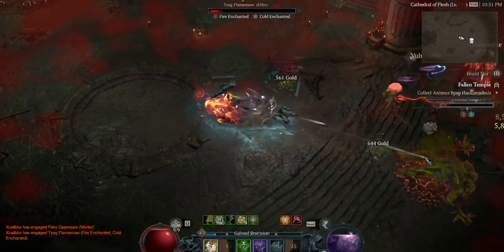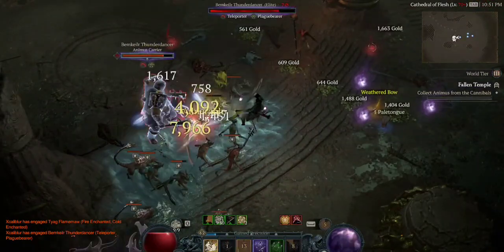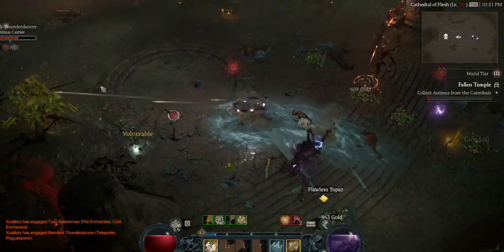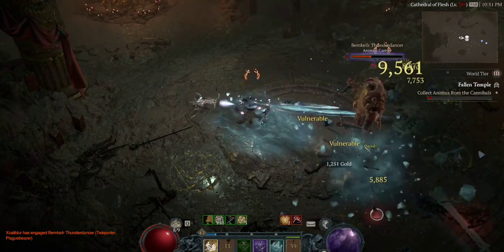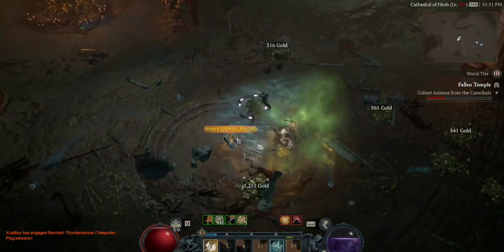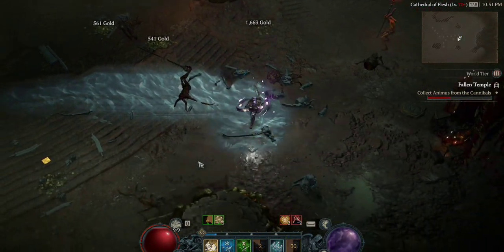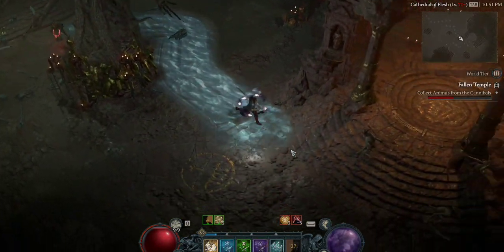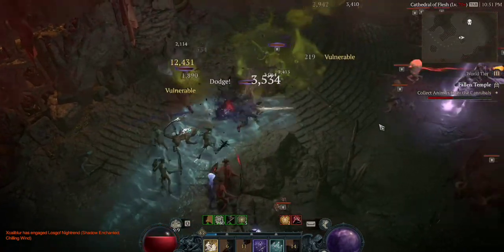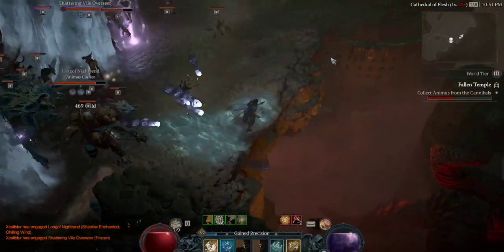The third defensive component is the Mangler's aspect. This allows you to apply the Daze crowd control effect anytime you hit a vulnerable enemy. So if you combine this with the Exploit aspect as well as other ways to apply vulnerability — the Lucky Hit from Cold Imbue, attacks when you come out from Concealment, or the explosions from Shadow Imbue — you will apply Daze. This is useful because not only does the enemy stop attacking when they are dazed, but you can also spec into the rogue talent that knocks down dazed enemies, giving you plenty of breathing room in a ranged build.